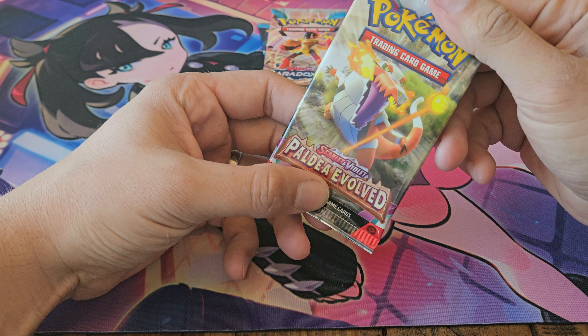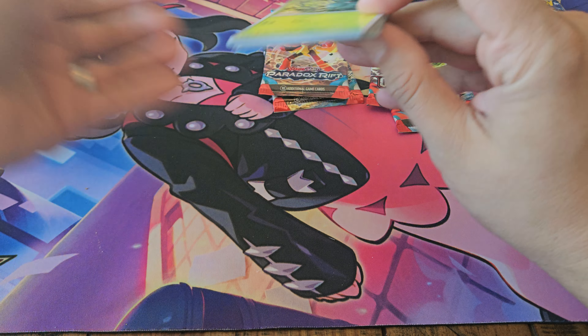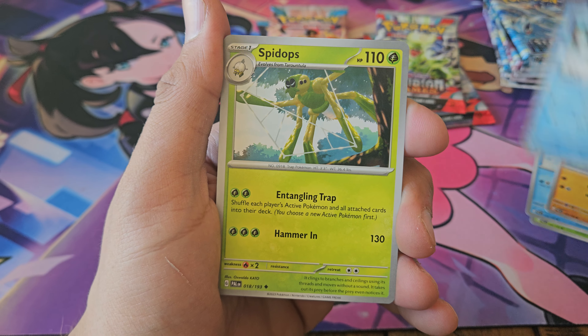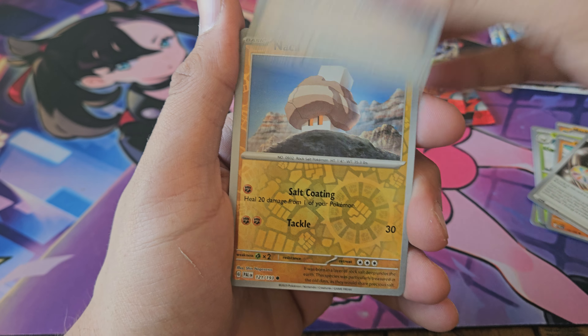And Paldea Evolved. Got Pineco, Merrill, Mankey, Delibird, Spydops, Pessimen, Reversal Energy, Super Rod, Knackly, and Jump Fluff.